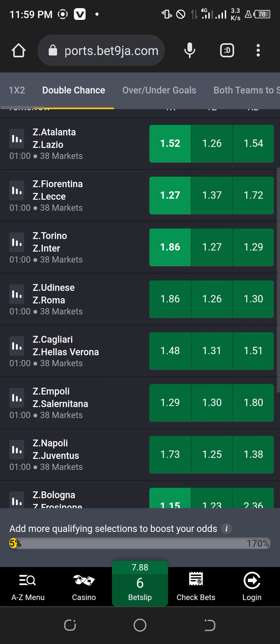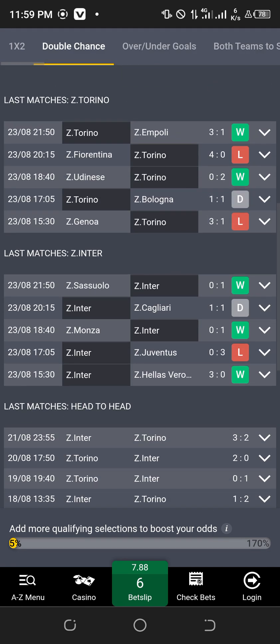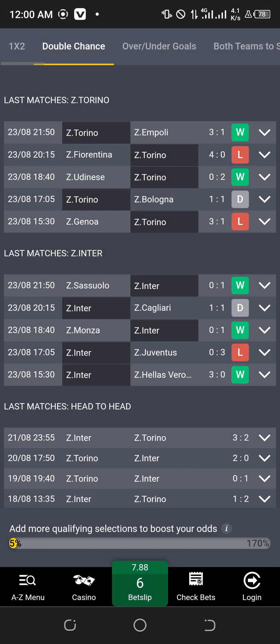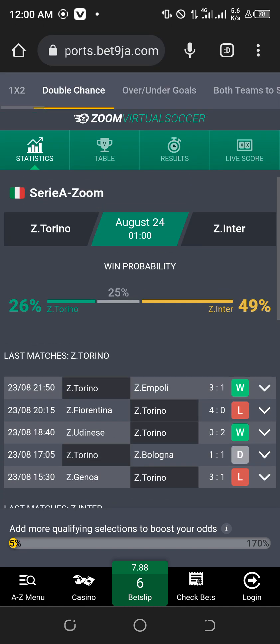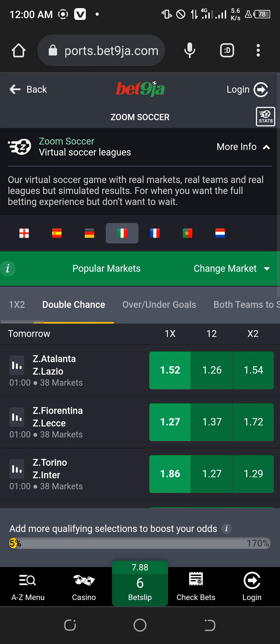Let's check Torino — their last match shows Torino lost and Inter won them. Now Inter is away and Torino is home. On their previous match, Torino sometimes won at home — they have won at home once. So now they are repeating at home again, so you pack it up with a win or draw. Remember, this is Zoom soccer — let's go to another league.